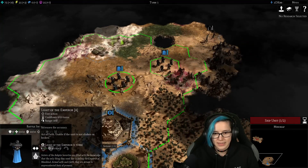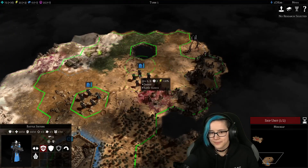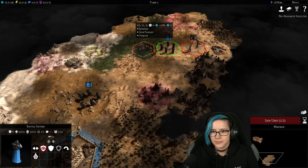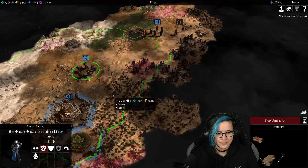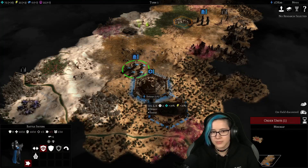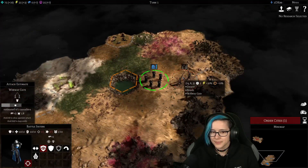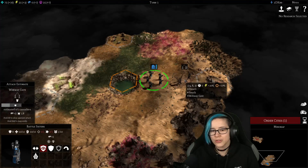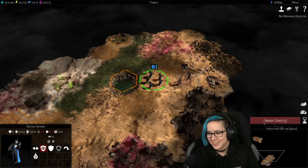Unit orders — what is this? Light of the Emperor increases accuracy. There's a webway gate here and a Roc's pasture. The gate can only be used by Elders. Oh — here's another one. I just shot the gate! That is exactly what I wanted to do. This is perfect.